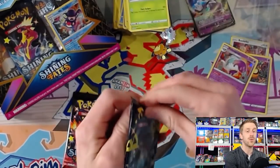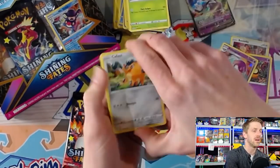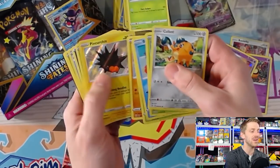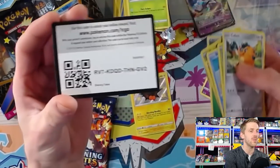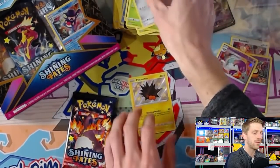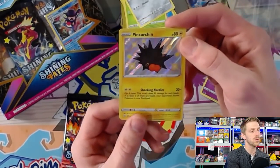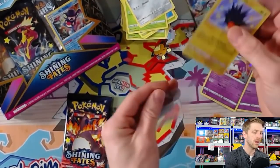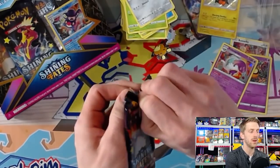We are not creating good content right now by pulling absolutely terribly. It is nice to be opening up some Shining Fates but you do want to get some hits. Hey, there we go — we got a Shiny Pincurchin! That's our first Shiny so far out of eight packs. We've gotten one Shiny and one Ultra Rare in Indeedy V — nothing fantastic.